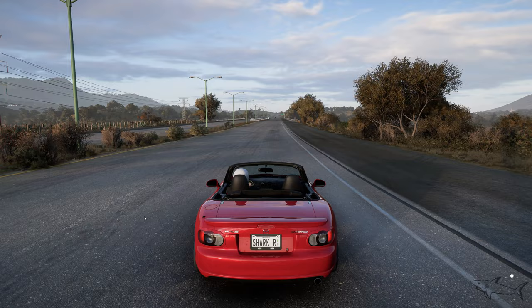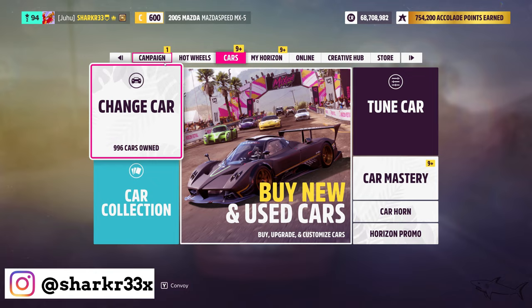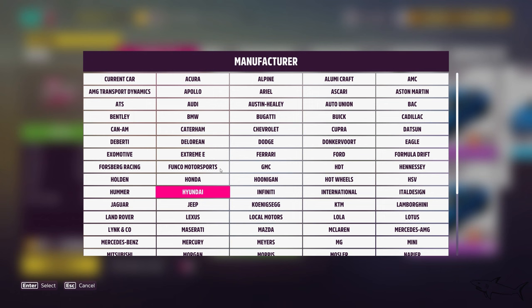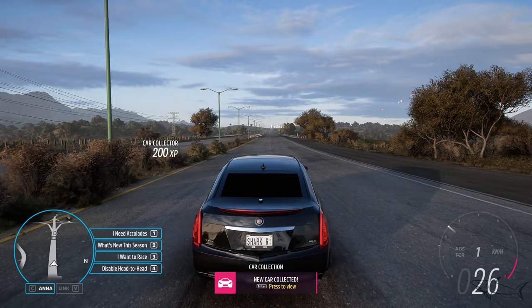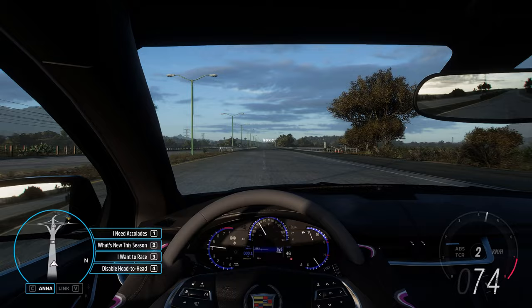So this will be a Caddy — basically it has to be a Cadillac. Let's select it. It only has 492 points, which makes the car a little bit slow, but don't worry, we're gonna fix that.